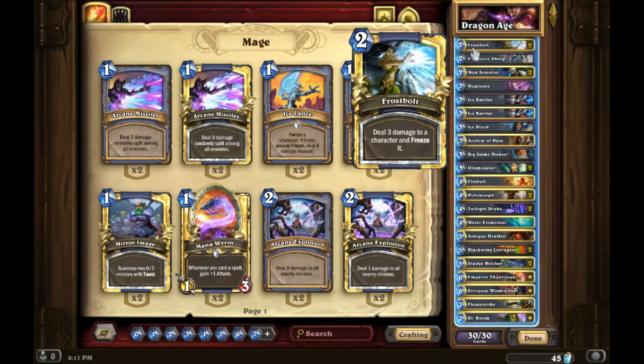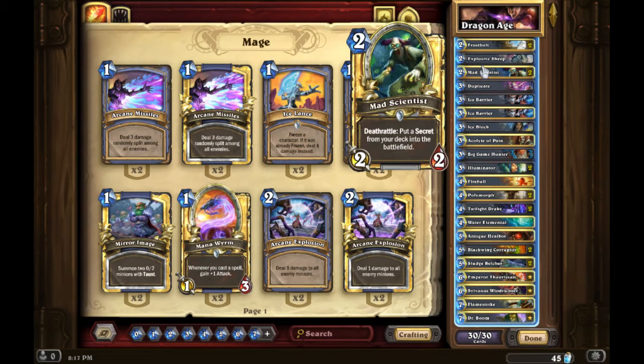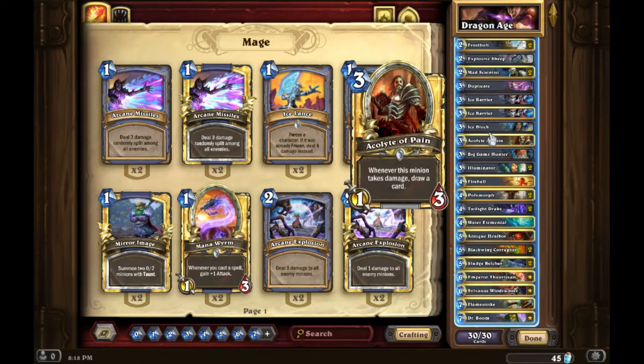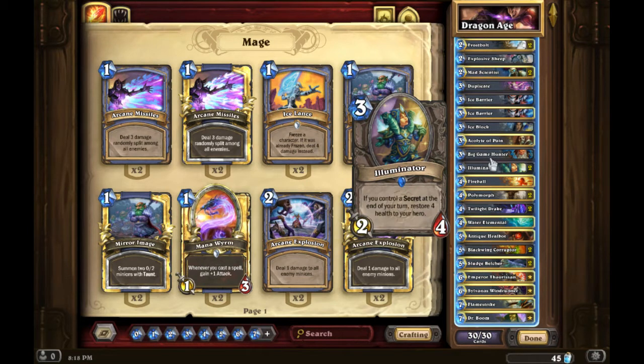In the past when I got to rank four I'd stop playing, afraid to rank down. This season I've kept playing, ranked back down to six a couple times, but kept getting back to four. Now I've finally switched decks and I'm trying something new — here is my version of Dragon Mage.